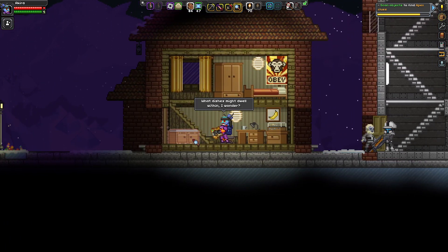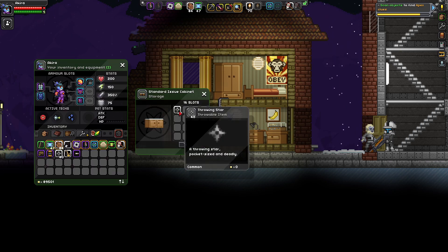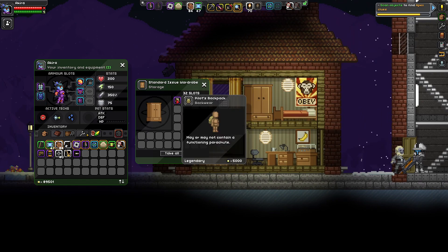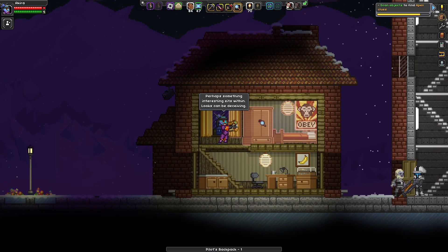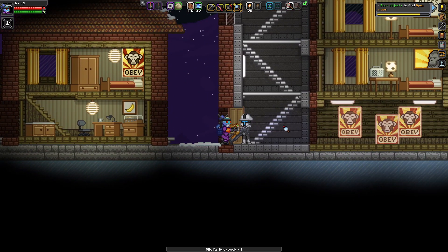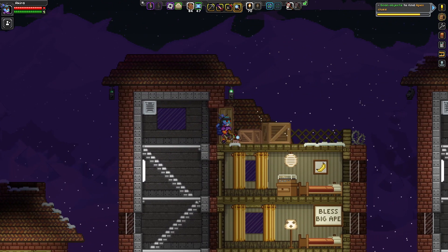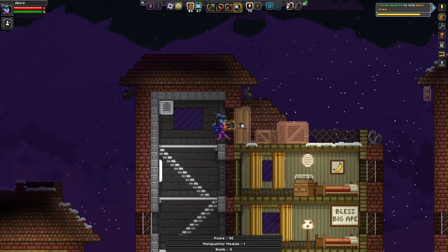A bolt bulb — I already have quite a few of those. Here's a cabinet — 'what dishes might dwell within?' Some throwing stars, but I have enough of those and don't really use them. A pilot's backpack — 'may or may not contain a functioning parachute.' Some more single room apartments with equipment and pixels — that's always important.